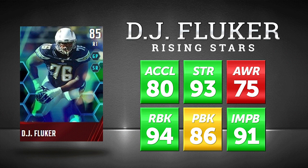I'm a bit disappointed in the pass block on this item. He is one of the better run blockers at 94. What I really like about this item is the 91 impact block, which is oddly the second best of any right tackle in the game — behind a gold version of Lane Johnson, who had 94 impact block. It's a bizarre thing that Lane Johnson has such an amazing impact block, but DJ Fluker does have the second highest impact block among right tackles in the game.